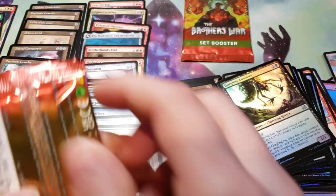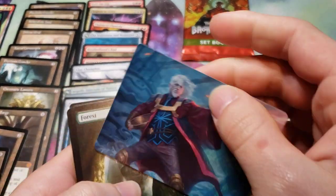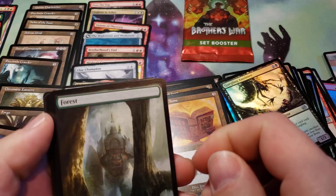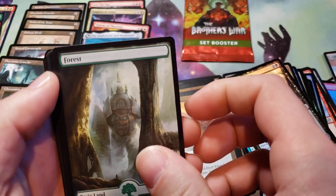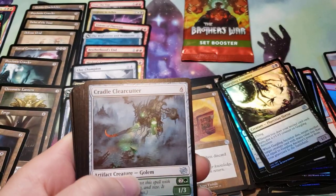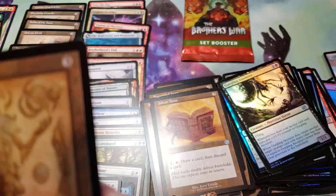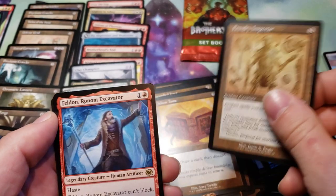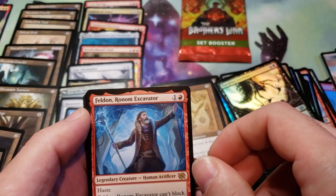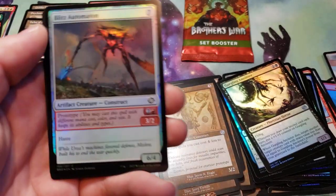Two packs left. Got a Full Art Forest with that ripple in the art. Commons, and a Kinning Stone, Foundry Inspector, Felden, Ronom Excavator, Foil Blitz Automaton, and more counters. It's the last pack — it's probably going to have counters in it.